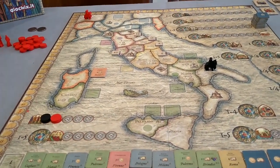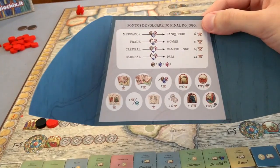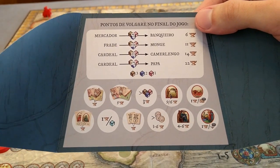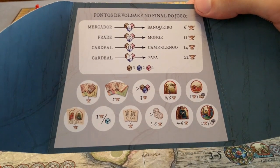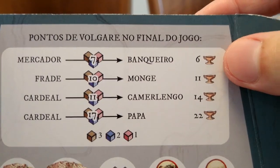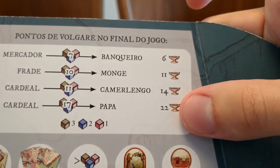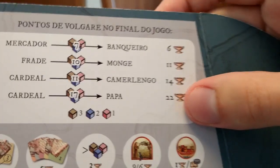The winner is the player with the most victory points, and every point is scored only at the end. All the ways to score are shown behind the shield. The main way is the election: players have the opportunity to obtain a title corresponding to a number of points, from banker at 6 points up to pope at 22 points if you are a cardinal. To get these points, you need votes, represented by brown, dark blue, and pink cubes.